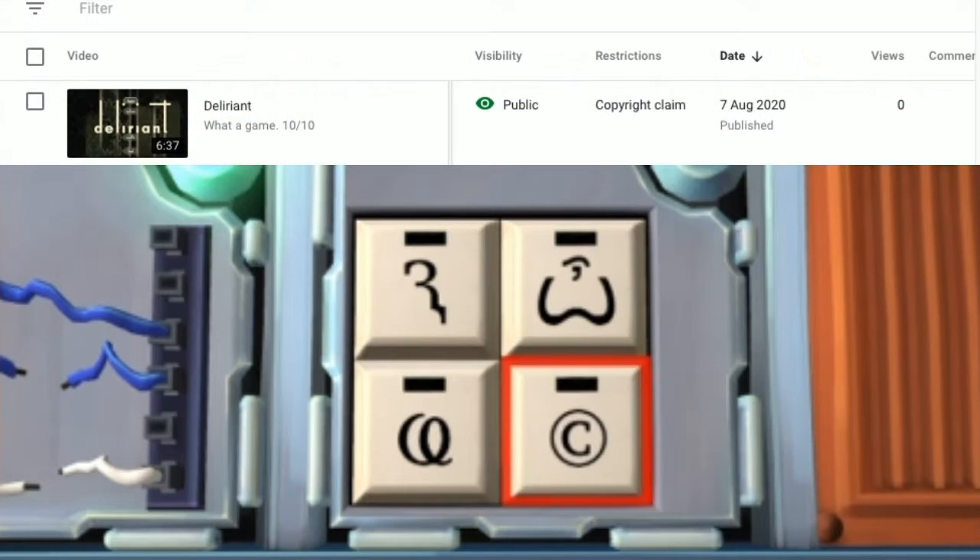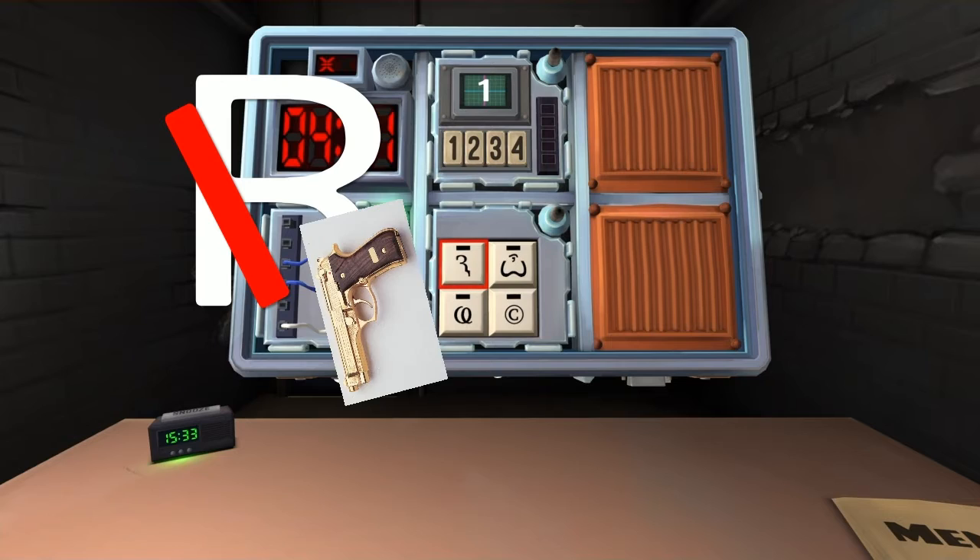Symbols, symbols, symbols. Copyright symbol — half an R holding a pistol at the bottom. Gotcha.